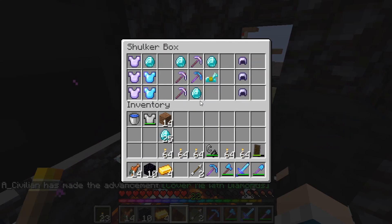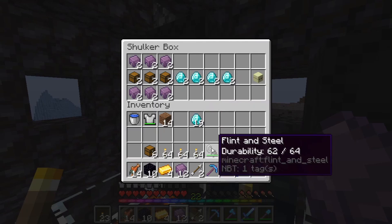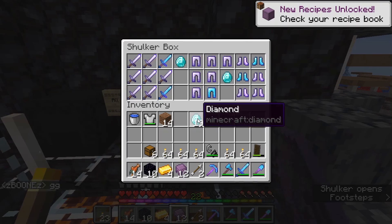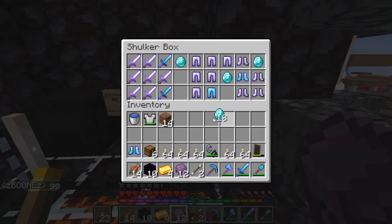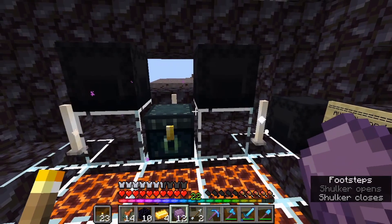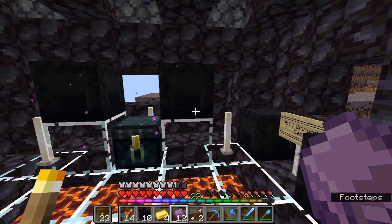Diamond horse armor — you know what, let's just grab probably three of these. And then we'll have enough for three shulker boxes that we can use just to transport some stuff. I'll see if I want anything else — I probably don't actually. I kind of like that, and it's only one diamond, I'm going to take it. So yeah, we're good. I think that is going to do it for now. I keep second-guessing myself because I kind of want things, but at the same time I don't. That's going to do it.